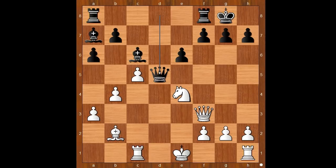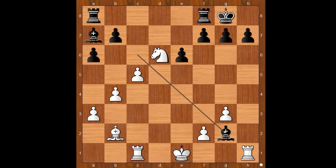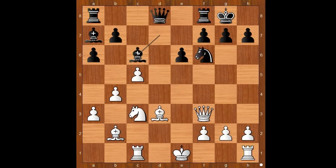One line goes like this: knight to d6, queen to g5, queen to g3, queen takes queen, h takes on g3, bishop takes on g2 — black is slightly better. Back to our game. Knight to e4 was played, knight takes on e4, bishop takes on e4.